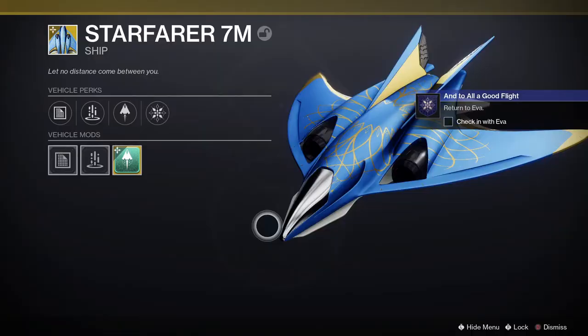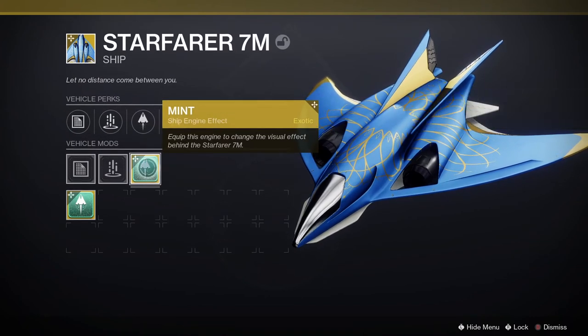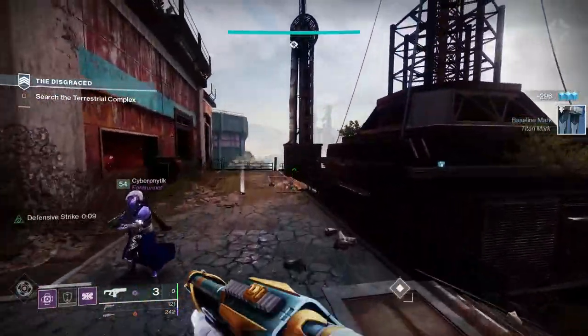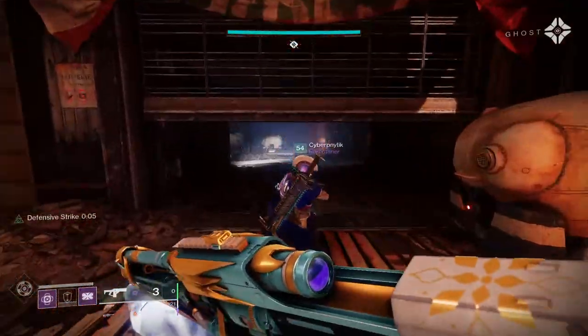Next, do the same for Amanda Holiday and she'll give you the new Starfarer ship, which you can upgrade later with various cosmetic items. From this point on you're on your own for the main quest, where you have to deliver cookies to everyone. You'll need to know where and how to get the ingredients and recipes, which I'm going to go through now.